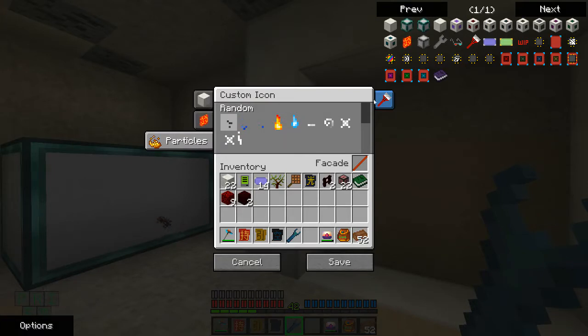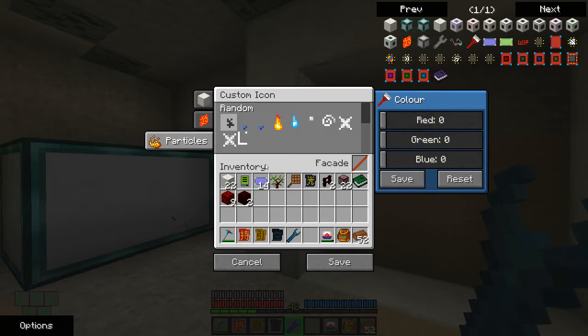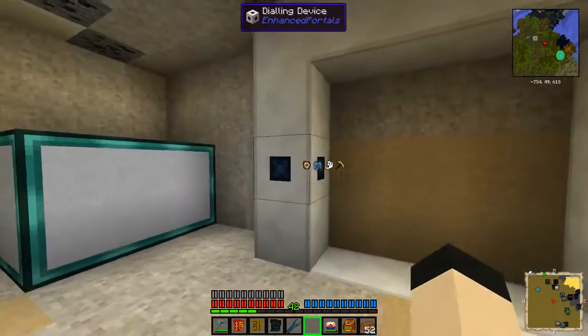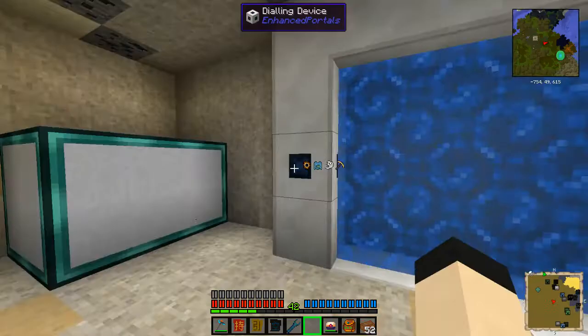You can change it so things look different whenever you run it, and you can change the particles to whatever you want. Although I was expecting these to show proper feedback. Then you can take a block and put it in there, so say I were to dial the nether — I would know that I had dialed the nether.